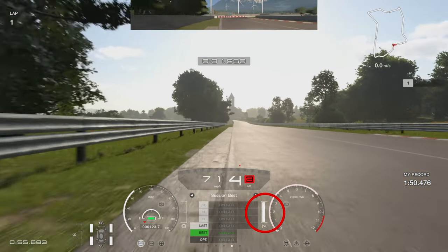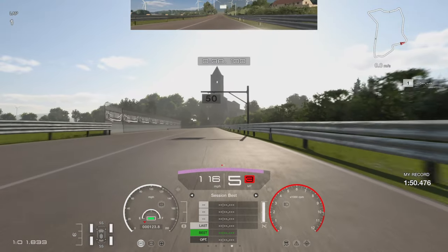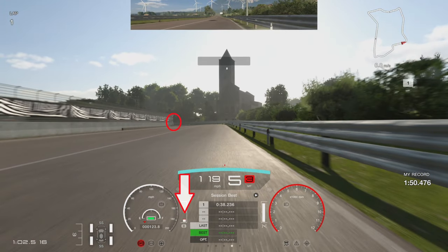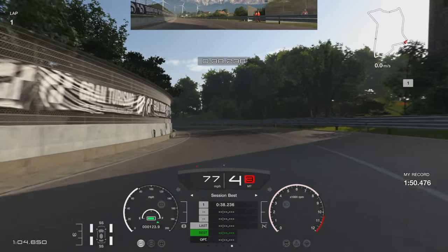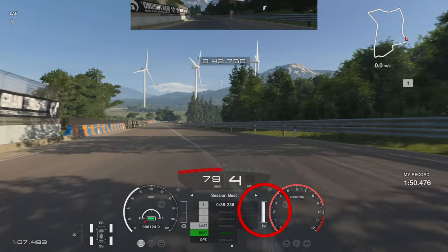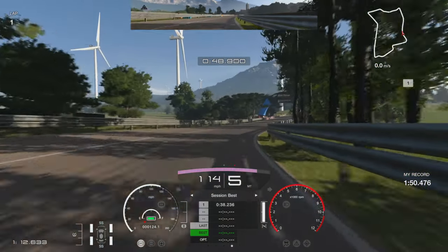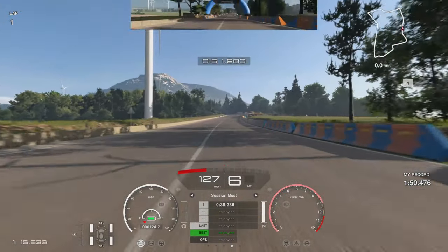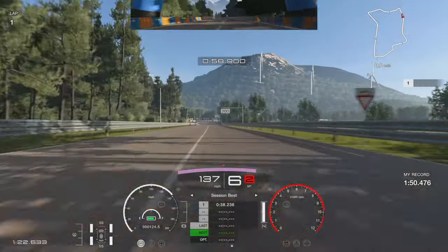You can go really aggressive with the accelerator with this car because it's four-wheel drive, giving so much traction on exit. Into the next braking zone, using the 50 board, brake just past it — not before it. Get the left-hand tyre as close to the wall as possible, turning in quite late to carry maximum exit speed. Get on the throttle super early, and you carry that speed all the way up the hill — a good exit there can gain you a tenth or two just on straight-line exit speed.